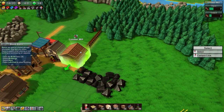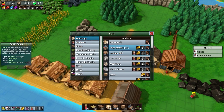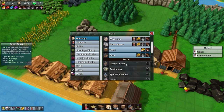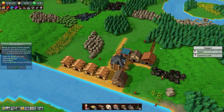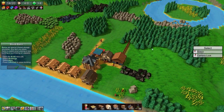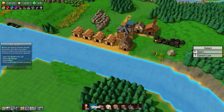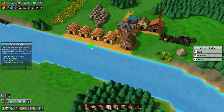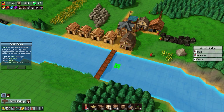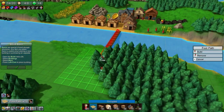We need to build a barn. I'm really excited about this — general stores, apothecaries, crazy automation. I also think our base is way too small and we'll need to expand. Let's build a wood bridge and a footpath so we can cross over to the adjacent island area when we need to.